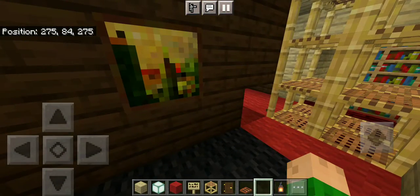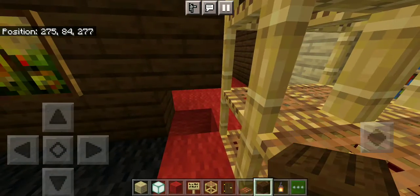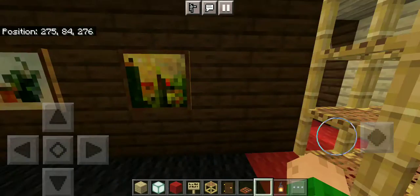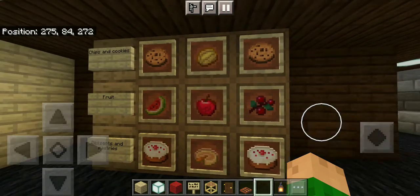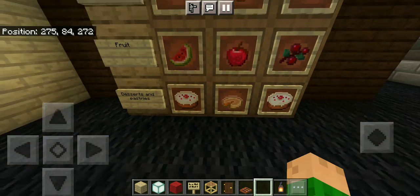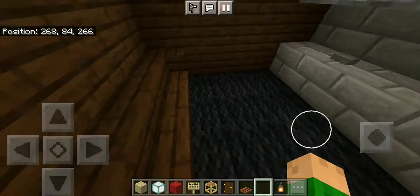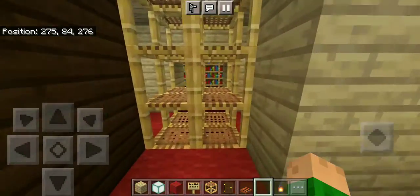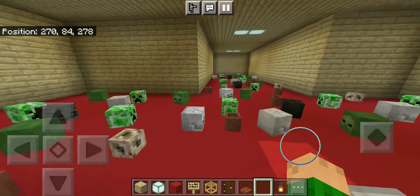Here's your snack room — we've got movie posters. I did not mean to break that, so I'll just fix that. This is where you get all your snacks like chips and cookies, fruit, desserts, and pastries. Over here is your drink section. There's also a little couch over here that you can sit on, and there are more movie posters.